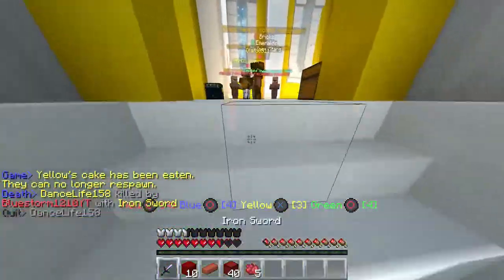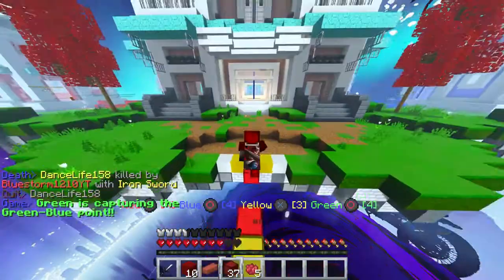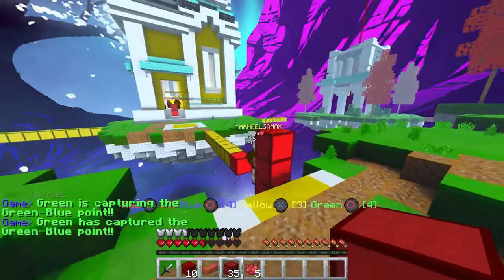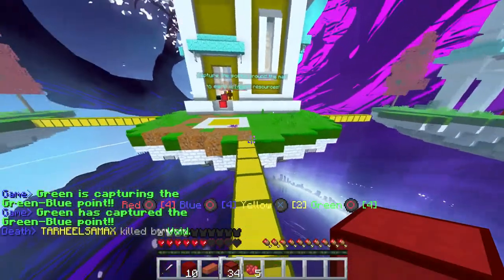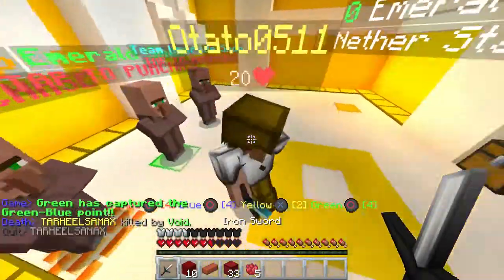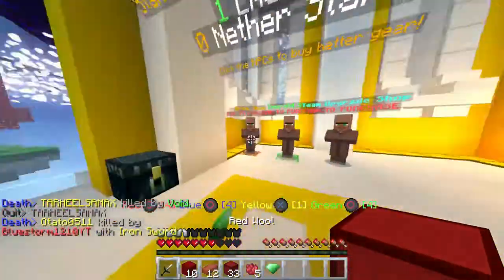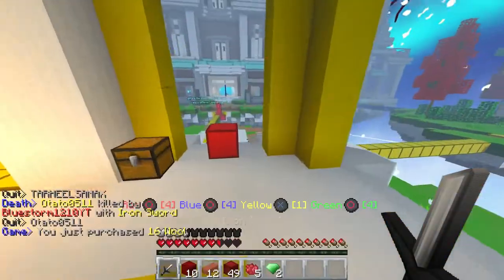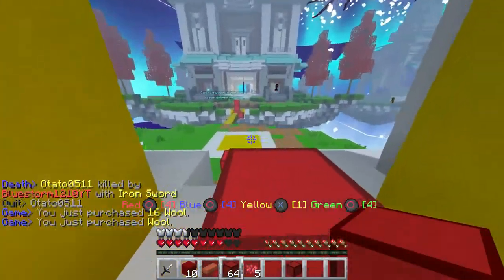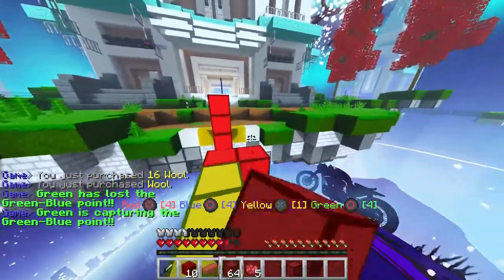Got one yellow. There we go, block trap that guy. He has a diamond sword, oh no. I got him. Dinosaurids — yeah, they deal a lot of damage. They got the Emerald point; they can get them really early on.